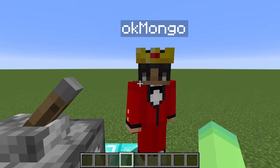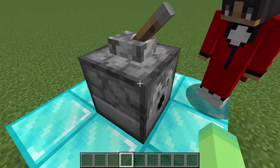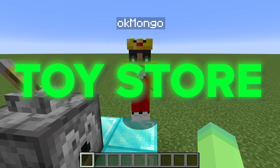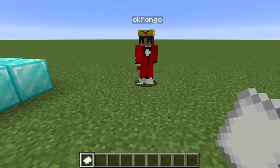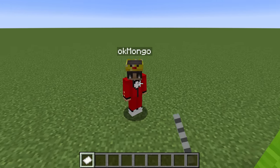Mongo, are you ready for this build challenge? I am so ready, Moodo. This dispenser has a ton of builds in it, so just flip the lever and let's see what we get. All right, and wait, I got a toy store. What? Toy store? That's going to be so sick. We have five minutes to build that toy store, Mongo, and I know that mine is totally going to be bigger and better than yours.